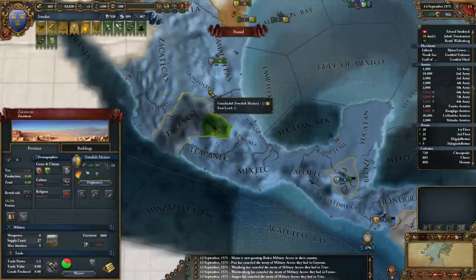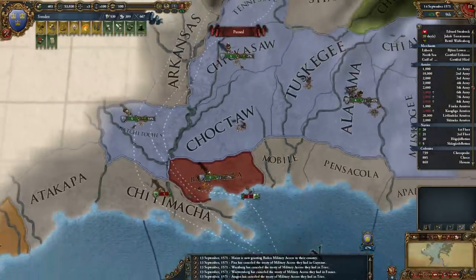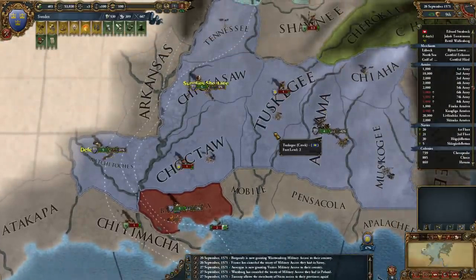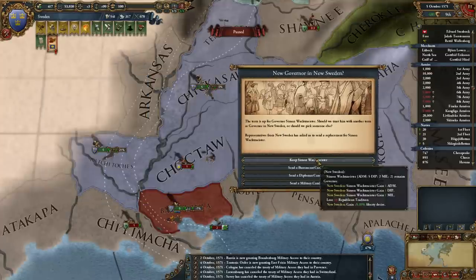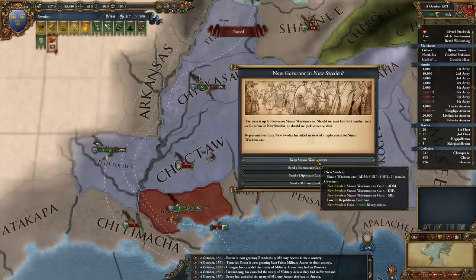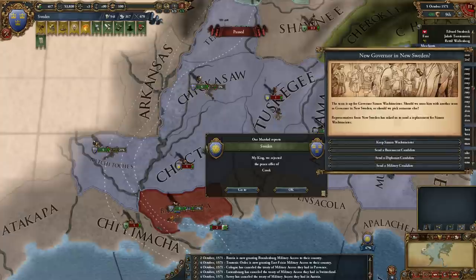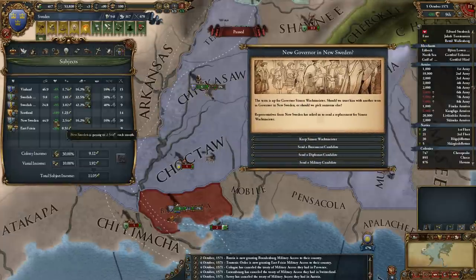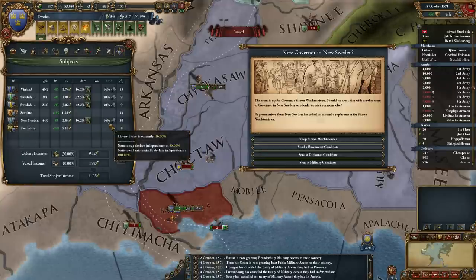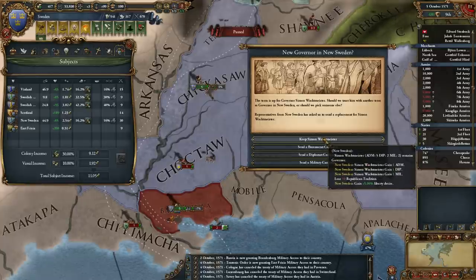I think they've cored up one province — they're not over 100% overextension. New colonial governor in New Sweden. Diplomats back from Russia. He's an admin guy. Gain 5% liberty desire, which I probably wouldn't want to do. Or lose liberty desire — I think I'm going to choose to lose the liberty desire.